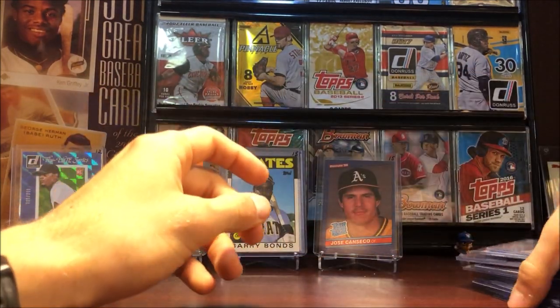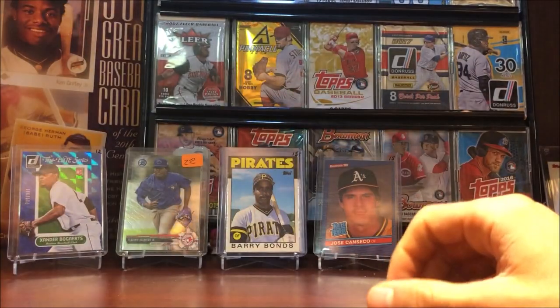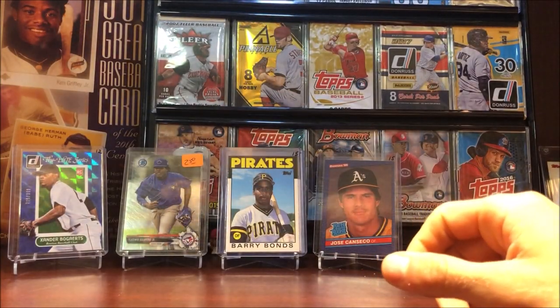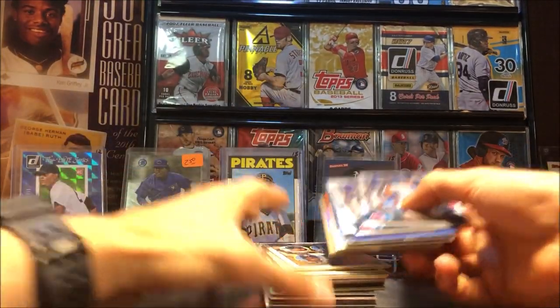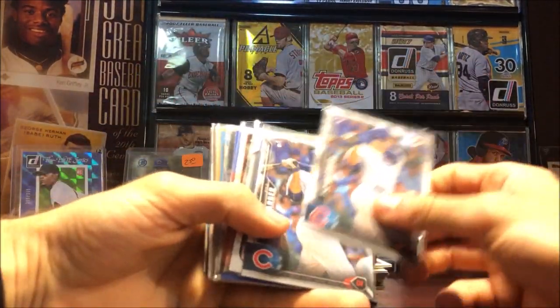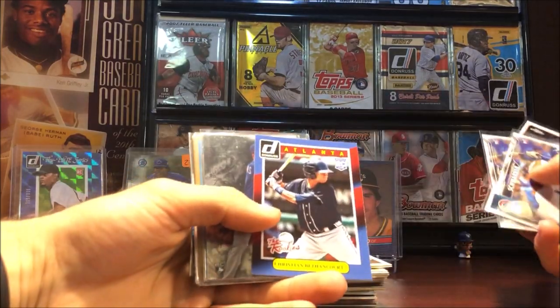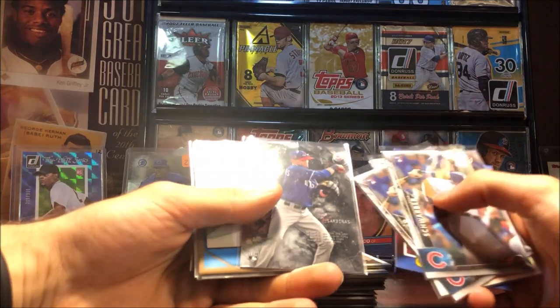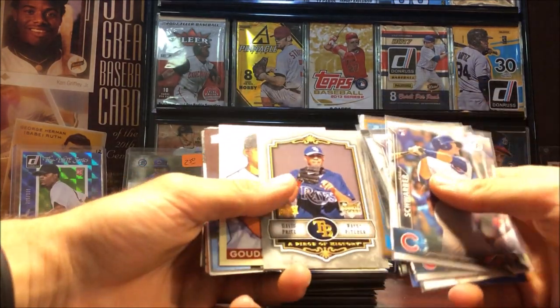So we got the last stack to go through — let's pull this box out and flip through these pretty quick. Not expecting these cards to be as valuable. Kyle Schwarber rookies, Jack Peterson rookie, Bettencourt rookie, and these are all rookies here. David Price and another David Price — got a few David Price rookies here.